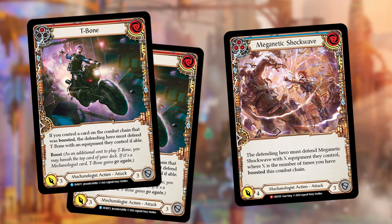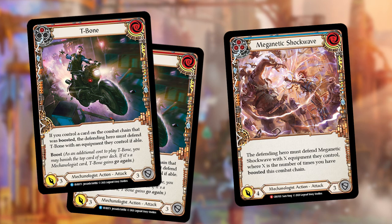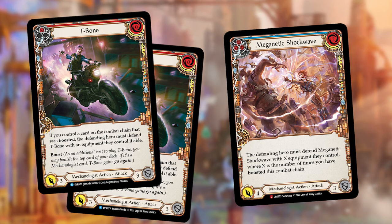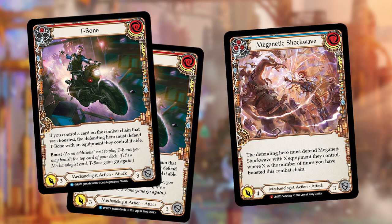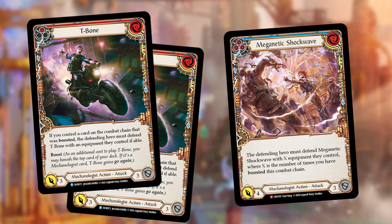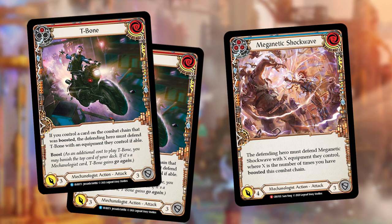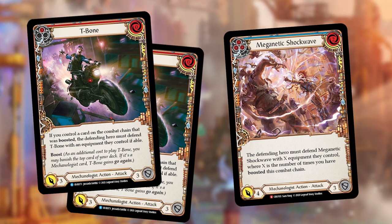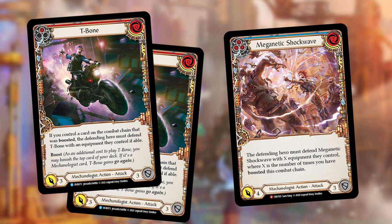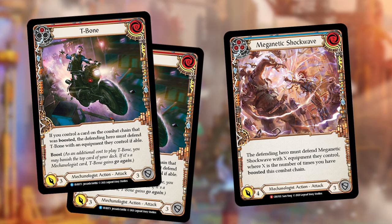A less aggressive but important hand is two T-Bones of any color followed by Magnetic Shockwave — just keep a blue and nothing else. The two T-Bones pull two of your opponent's equipments off the chain as they're required to block them. T-Bone counts itself when you boost, because the boost is an additional cost — when T-Bone is attacking and the ability triggers, there's already a boosted card on the chain. So two T-Bones and a Magnetic Shockwave: since there are two boosted cards on the chain, your opponent is forced to put out all four equipments.